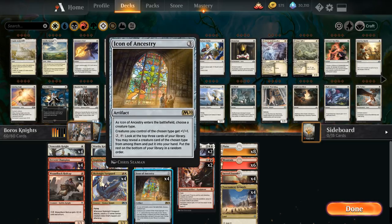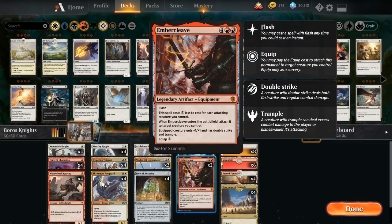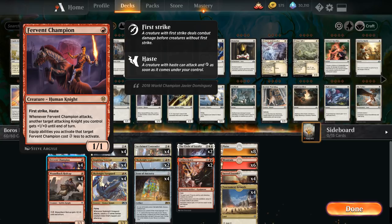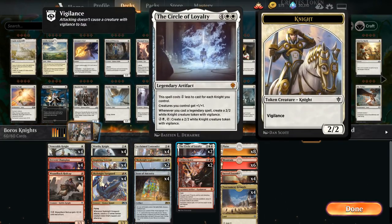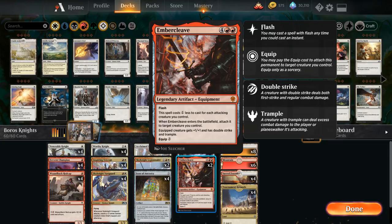We have four copies of Icon of Ancestry, two Circle of Loyalty, and two copies of Amber Cleave — a six mana legendary artifact equipment with flash. It costs one generic mana less to cast for each attacking creature we control, so we can often play it for just double red. When Amber Cleave enters the battlefield we attach it to a target creature, which then gets plus one plus one, double strike, and trample. It costs three mana to move Amber Cleave to something else, though equipping a Fervent Champion is free. Between the Veteran, Icon, and Circle of Loyalty, we have plenty of anthem effects to make our creatures large enough to close out games.